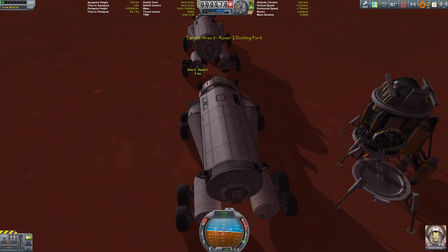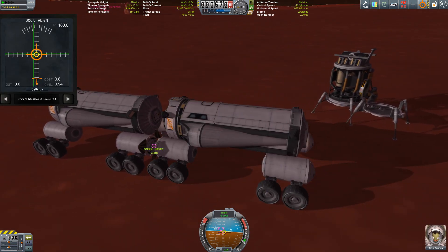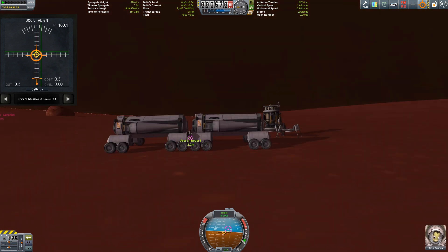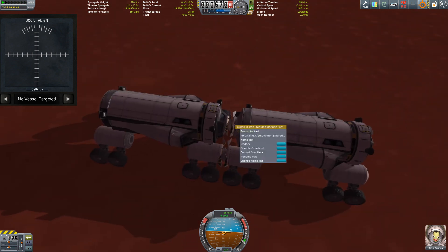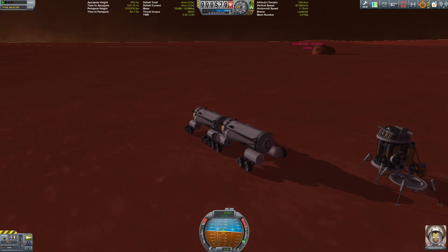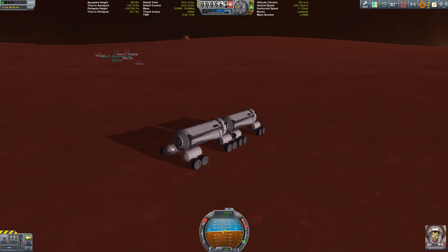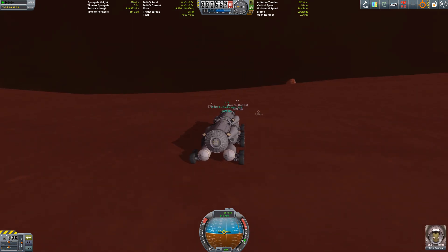Trying to dock onto the other rover. Ground docking is always a real pain in this game. Okay, let's do it the brute force way — and it worked! Let's get up front and bring that rover back home to base. Thankfully it was not destroyed as in the movie, but stayed alive like in the book. I really highly recommend reading The Martian — although the movie is great as well.